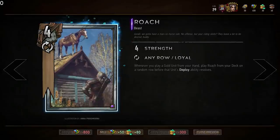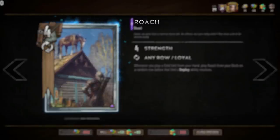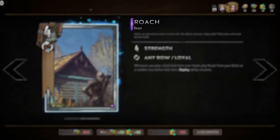Gwent units have four major aspects: their name, their tribals, their power, and their text.